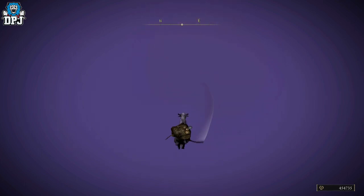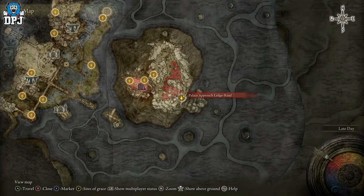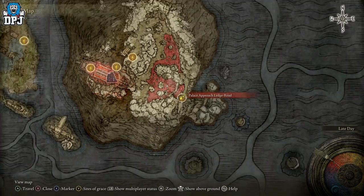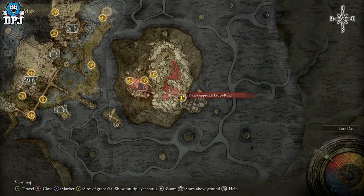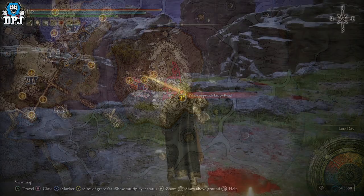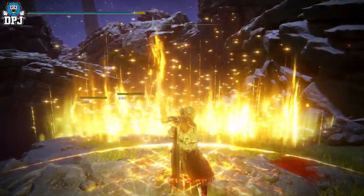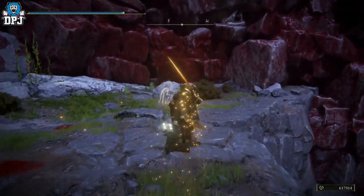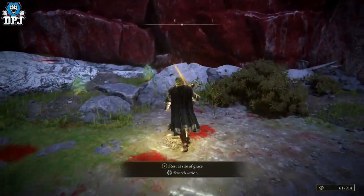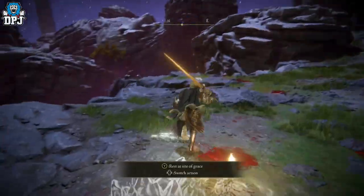We're going to start with the best. The best rune farm in this game as of right now takes place within the Mogwin Dynasty area. There's a grace point called the Palace Approach Ledge Road, which is home to a hill full of enemies. In non-new game plus, on your first playthrough, these enemies can give you upwards of 2,000 runes each.